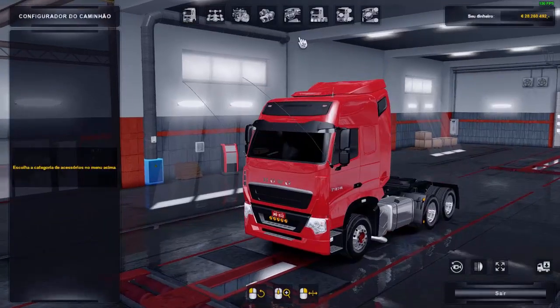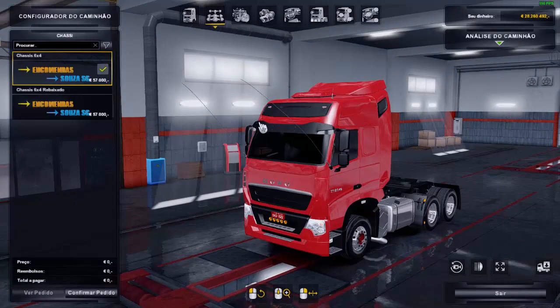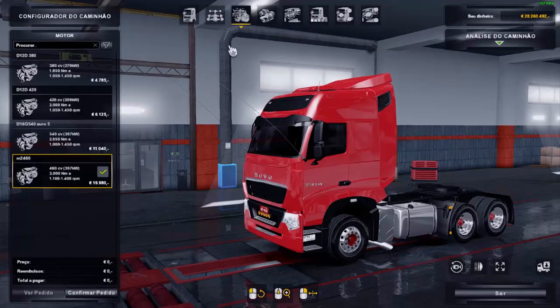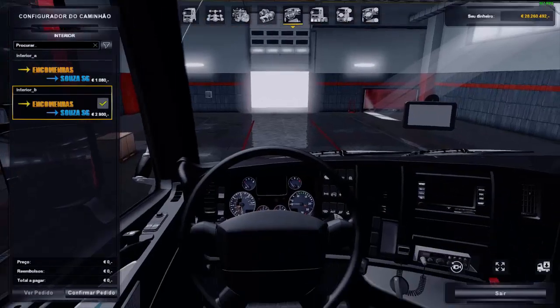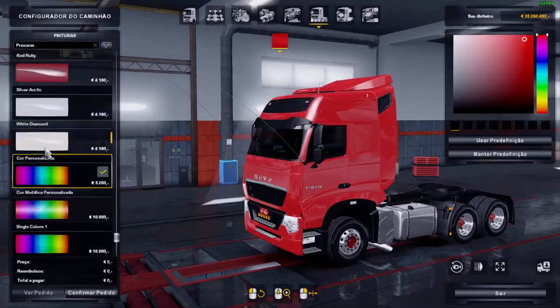We'll see what optional features this car has. Cabine, chassis. Cabine A has just one option. Chassis will have two options: rebaixado and 6x4 normal. Motor 380 to 460 cv, transmission 16x12, top-tier interior. Paint options, including metallic.